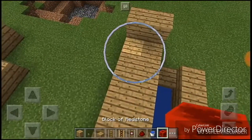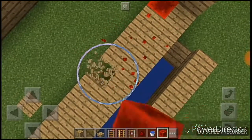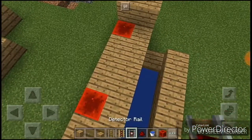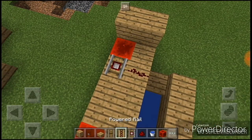Then put redstone here — one, two, three, six. And in this part I will put this. Then put detector rail and redstone here.